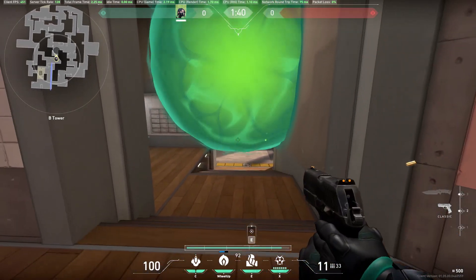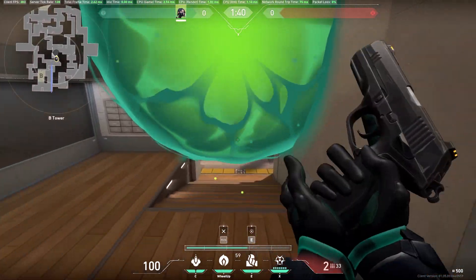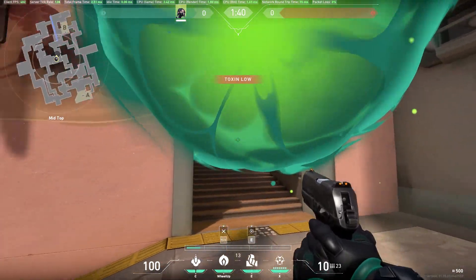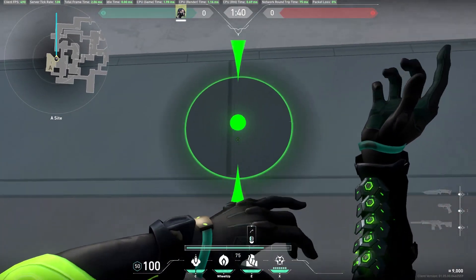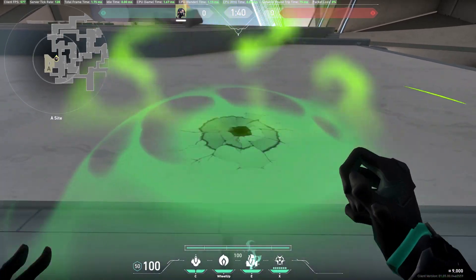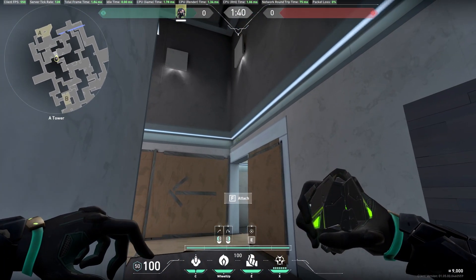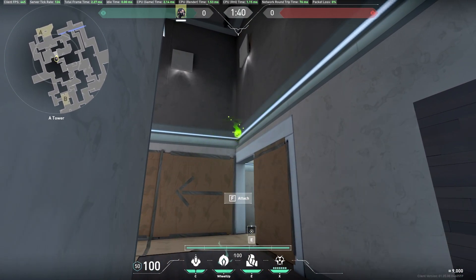This is a really nice smoke for heaven since you can see their legs, and when they peek they will see nothing. This is really helpful and will get you a lot of frags. To play A site with Viper, use a simple wall — aim at the crack of this A site and throw. This should cover off your A main. Then you can run to heaven and put a one-way at heaven, which is very helpful.